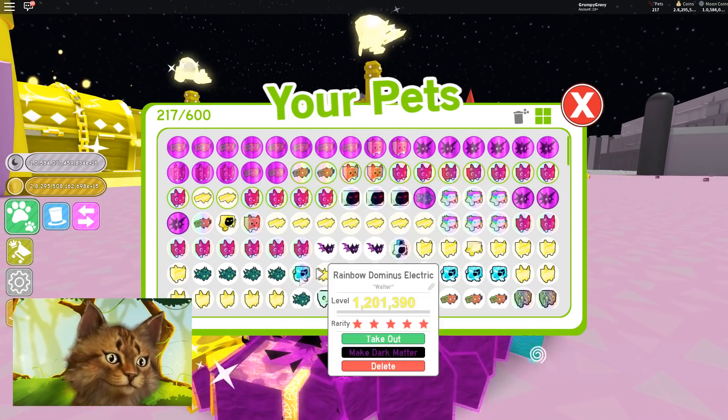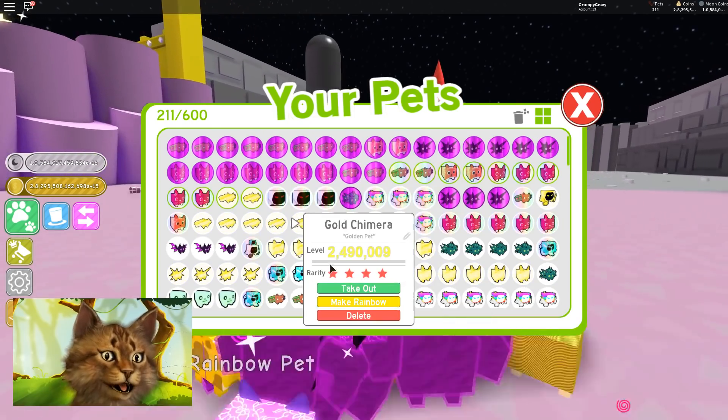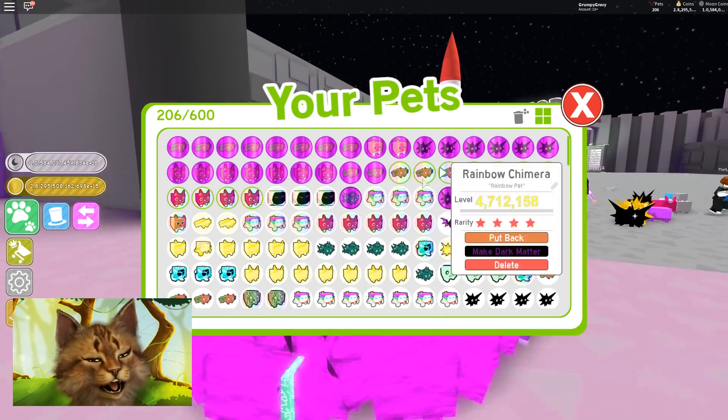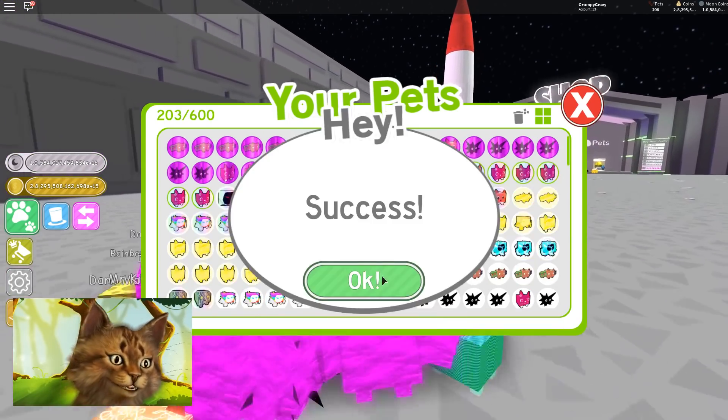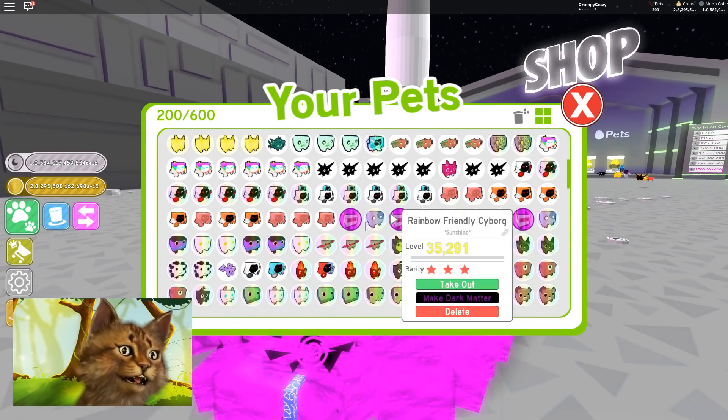Look at this — Dark Matter cat. Make Dark Matter. I just have so many, way too many. Another one right here — make Dark Matter. Oh my god, there's just way too many. I've literally just made 1, 2, 3, 4, 5, 6, 7, 8, 9, 10, 11, 12, 13, 14, 15, 16.